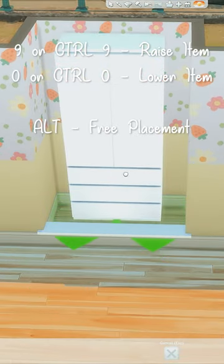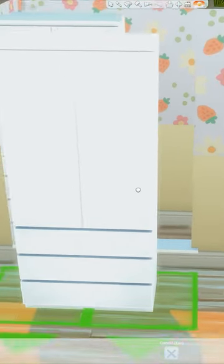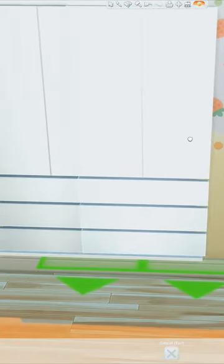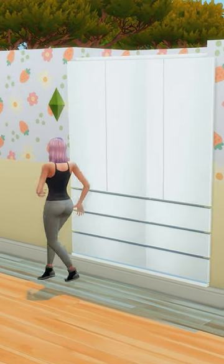Then we're gonna raise the wardrobe up twice and alt-place it so it lines up with that platform trim. Do the same again with another wardrobe next to it, slightly pushing it back so you don't get any glitching. This is fully functional — and that's it!